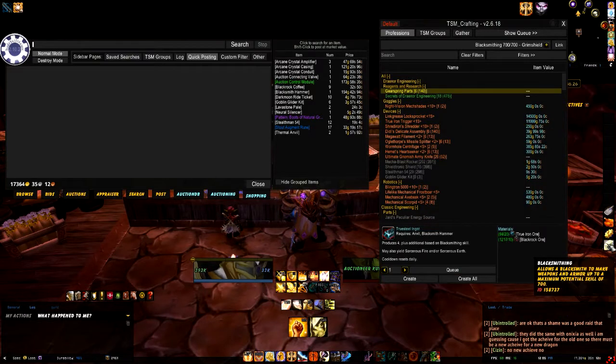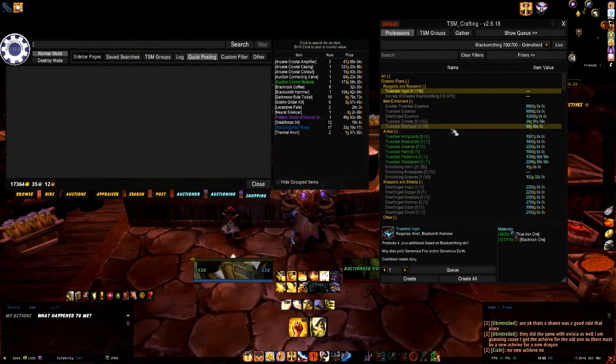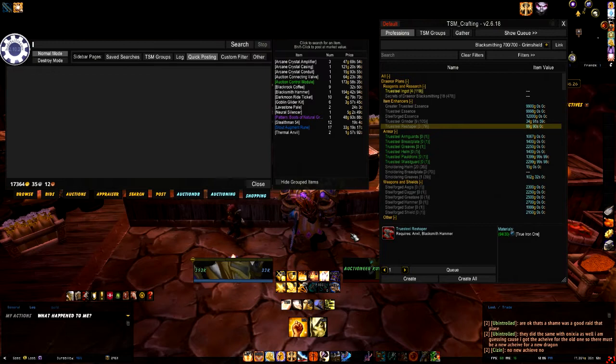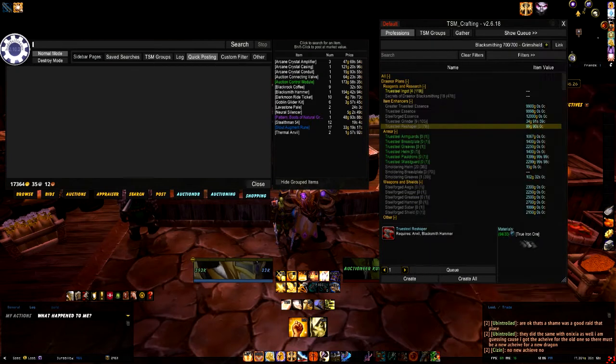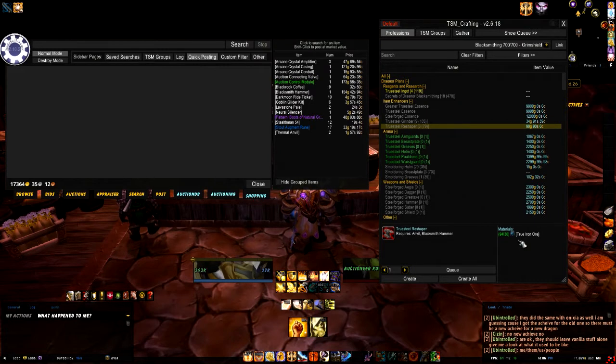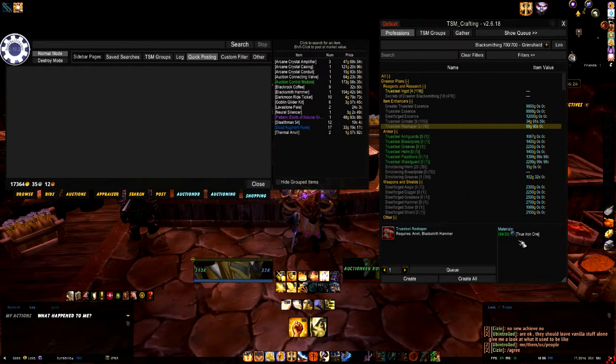For things like blacksmithing, you get reshapers, and basically what that does is re-roll the secondary stats on an item. I basically make these to level up - on a side note, if you want to level from one to seven hundred, these are really good. You can sell them on the auction house or put them in the guild bank. They only take basic crafting materials. Pretty much every profession has them - jewelry crafting, leatherworking, tailoring - and it's really easy to hammer them out and fly up to seven hundred in no time.